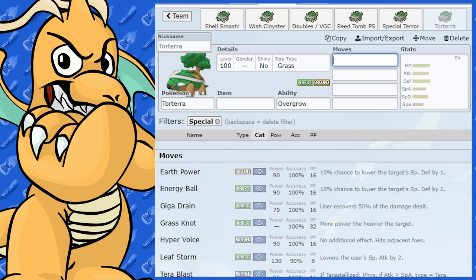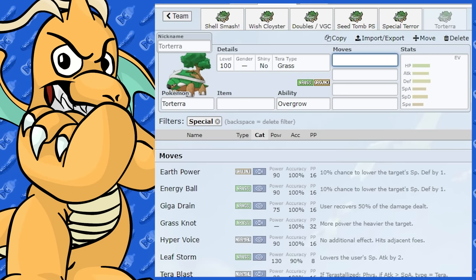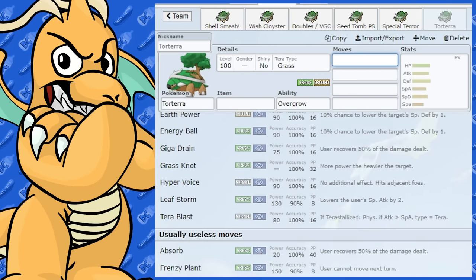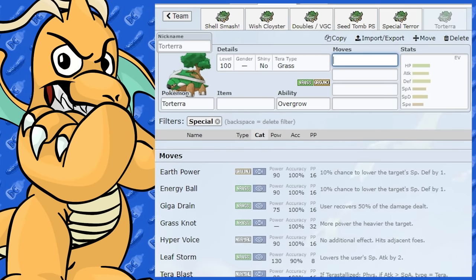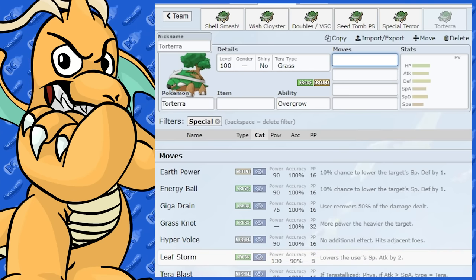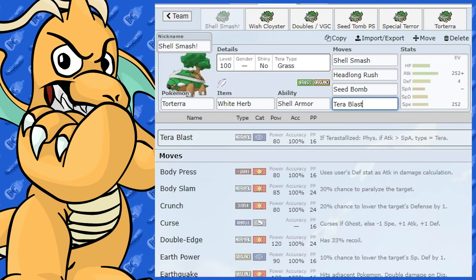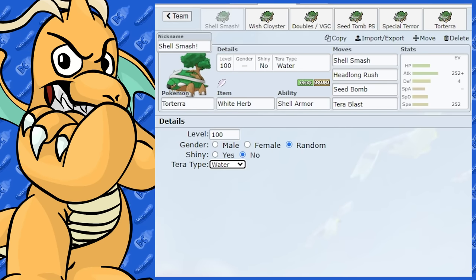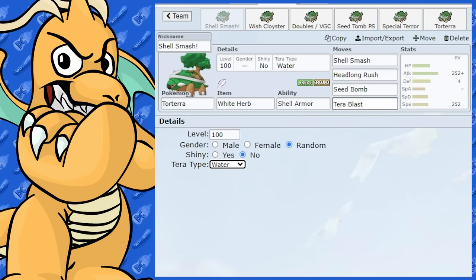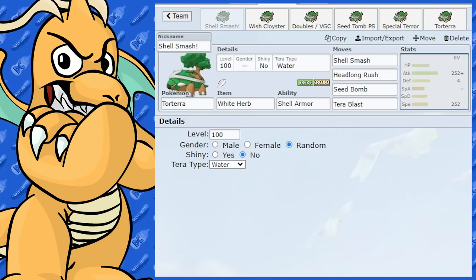For special moves, it's pretty much all Grass moves so there's not too much going on — we covered the special set already. You might be able to do a Stockpile Spit-Up meme set, or a Sunny Day Solar Beam set. I've run a Frenzy Plant Choice Specs set before — Earth Power and Frenzy Plant is pretty cool. You could go Tera Blast Water too, which covers Fire weakness and gives a powerful Water move. Terra Blast Water could also work as another Tera option.